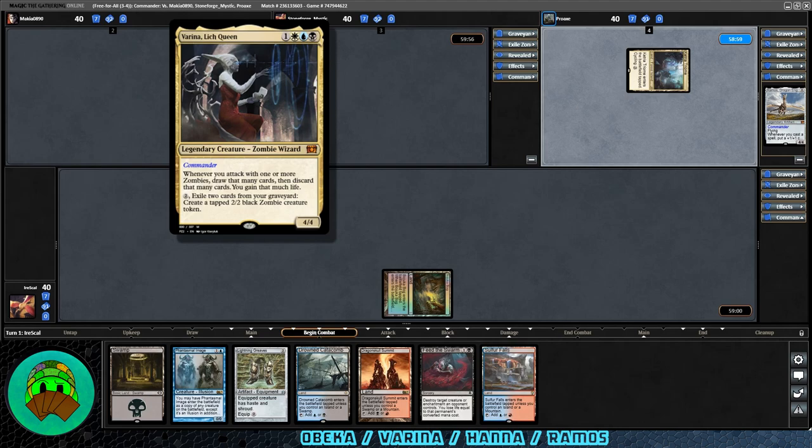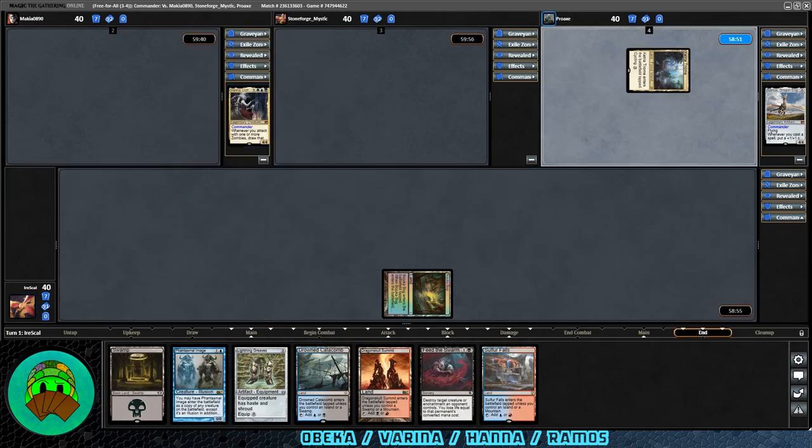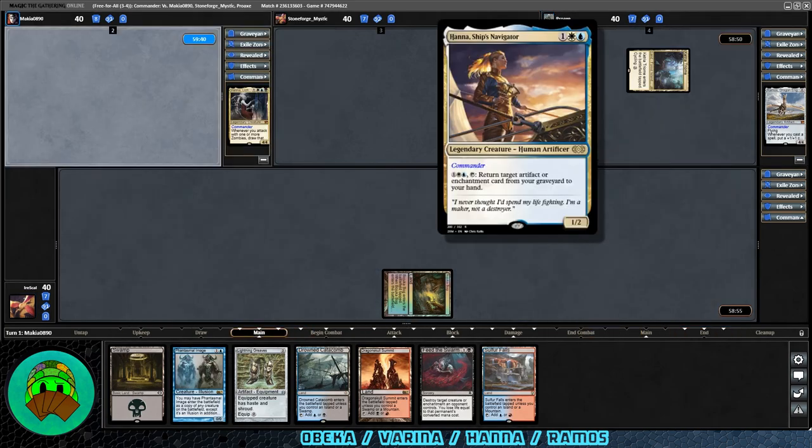Whenever you attack with one or more zombies, draw that many cards, then discard that many cards, and gain that much life. To exile two cards from your graveyard, create a tapped 2/2 black Zombie Creature Token. And our last competitor is Hana Ship's Navigator — one white, blue for a Legendary 1/2 Human Artificer. One white, blue, tap: return target artifact or enchantment card from your graveyard to your hand.